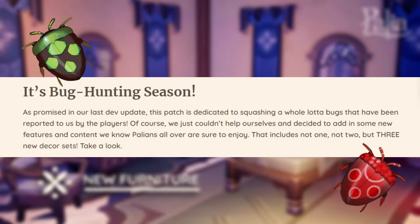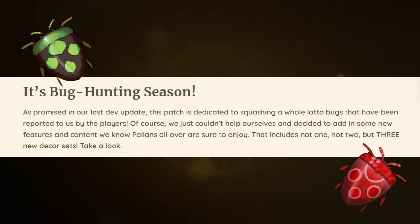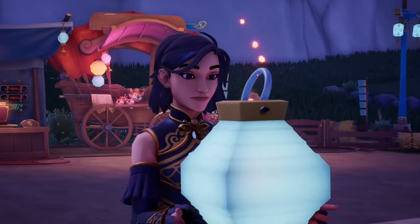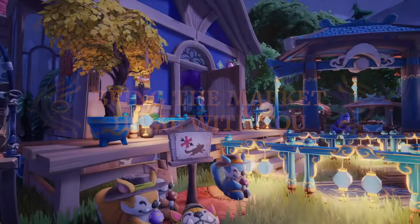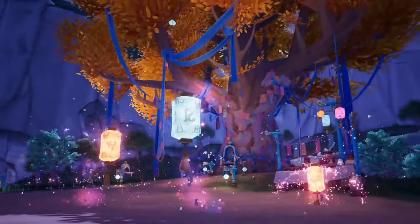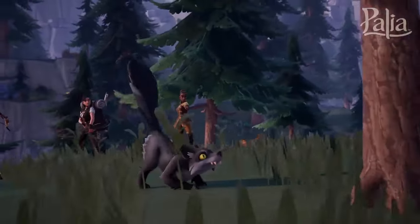Let's take a look at the patch notes released by the team. They start off by saying it is bug hunting season — they want to dedicate this patch to squashing bugs, which is always great when devs pay attention to players. There are over 250 bugs fixed in this one patch alone. It's crazy they managed to fit that many fixes in one patch, and it's only been a month since the last one.